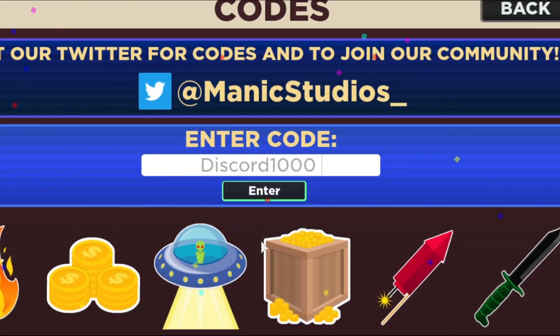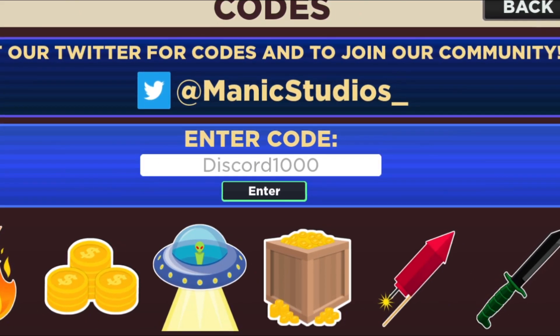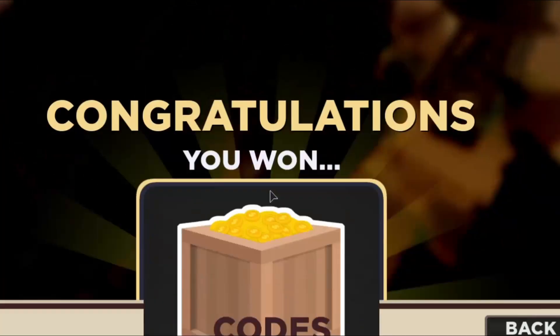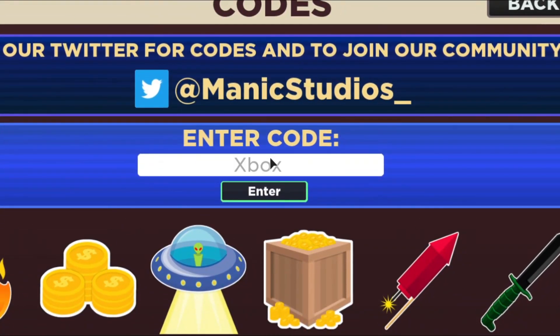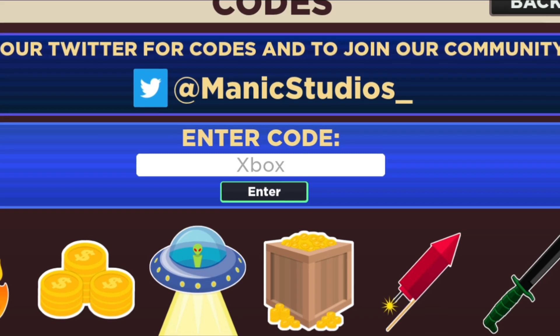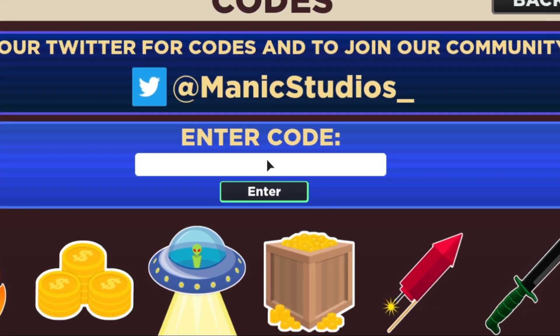There you go. The code 'discord1000' will give you 300 gold again — press enter, there you go. If you're an Xbox user, then this code will help you: you'll get 500 gold for using the code 'xbox'. Let's just press enter — Xbox only.